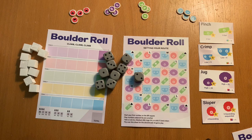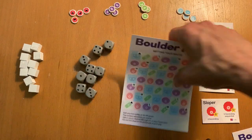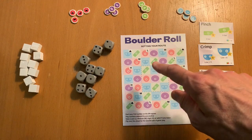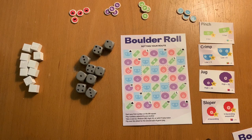Let's take a look at how you do play it. Phase one is to set your route. Every player will get this route setting sheet that has places to plot the dice in the blue, red, green, and purple squares there.